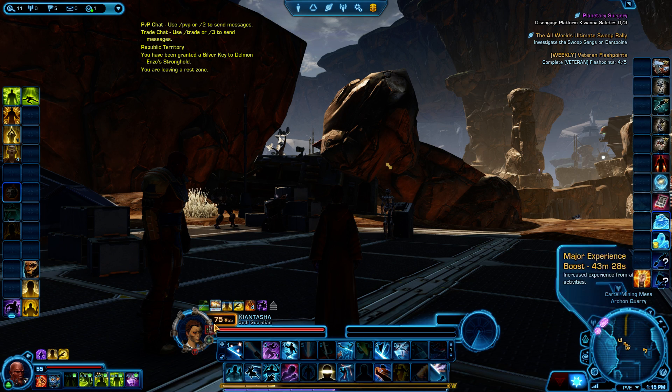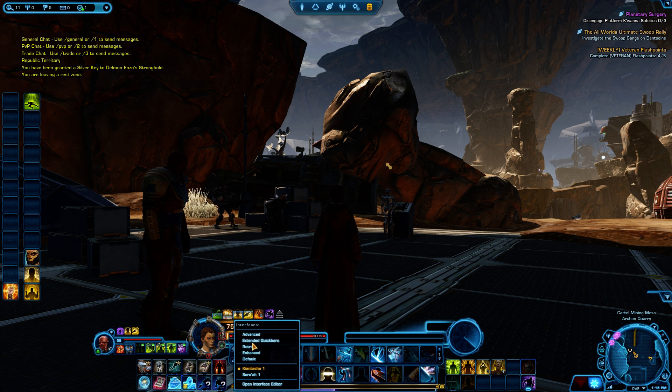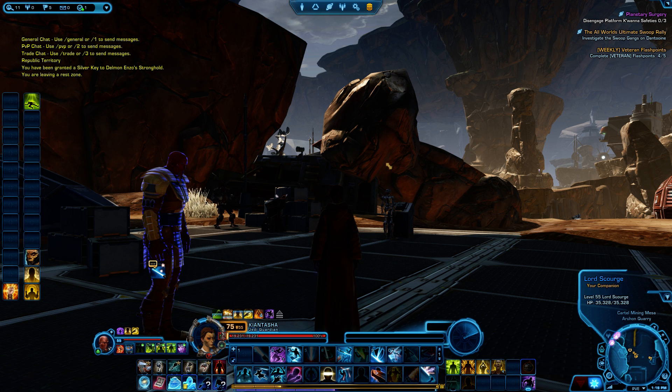I have one saved based on my character name, so I just go here and change it to that. Once you do this one time, you will have this layout across all your characters — you can go into here on your next character, click this, and change it to this saved layout.